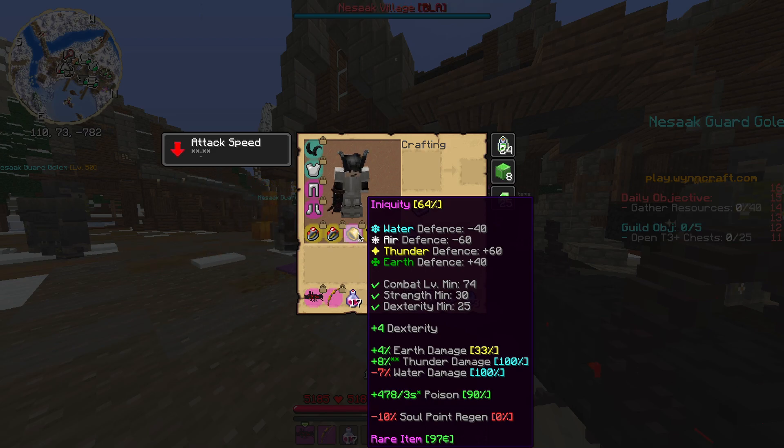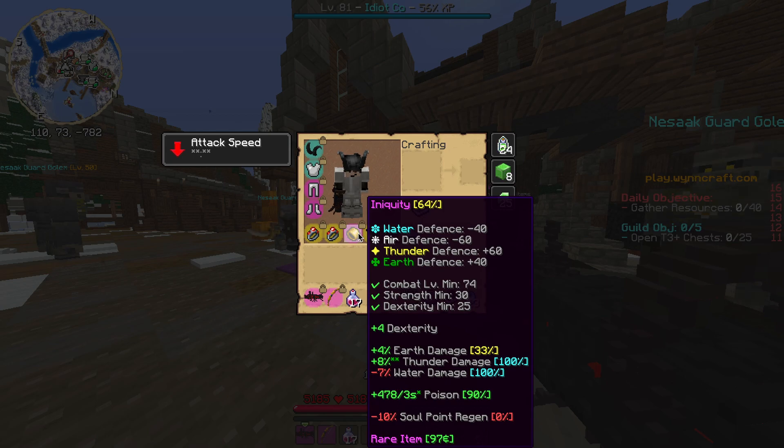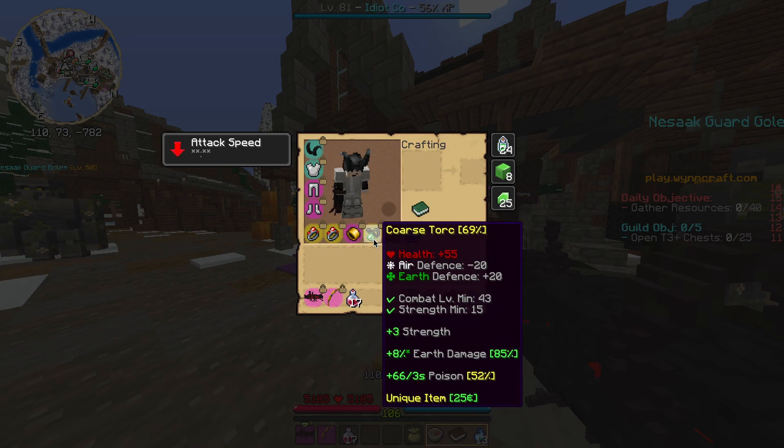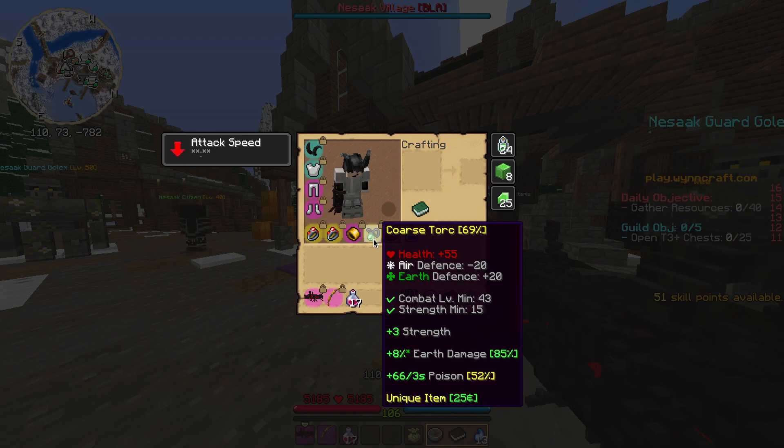For the Bracelet, we have Iniquity. This is going to be a little bit less negotiable. There is a Legendary Bracelet that gives poison damage as well, but it's going to cost you around 2 to 3 LEs, so I don't know if you really want to go with that. You should use Iniquity because it gives you really good poison damage and also plus 4 dexterity, which is going to be nice for building your build. Finally, for the necklace, we have the Coarse Torque, which is nice because it gives you poison and strength. This can be replaced by something like Durham's Amulet, though you will lose out on the poison. I'd recommend getting this if you can — it shouldn't be too hard to find.